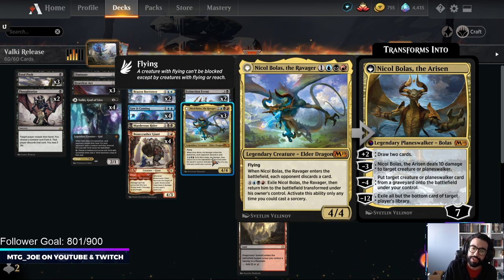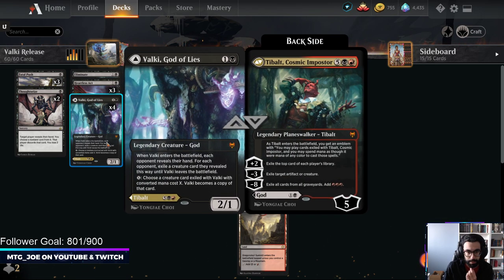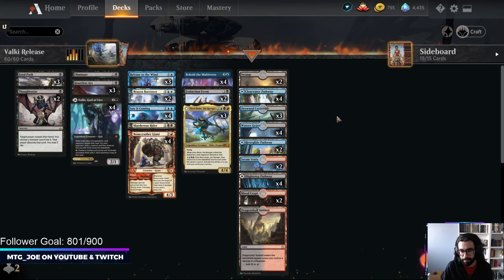The Big Daddy Ravager discards their hand, and you can blink your own Bolas to force them to discard more. You could also flip it to the Nicol Bolas side. One cool thing you can do: if you have Tybalt and they attack it, you can blink it after the attacks and then recast it on your turn, so you can incentivize bad attacks out of them.